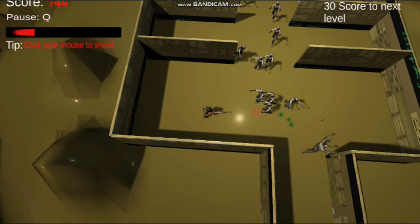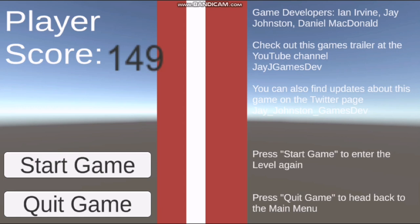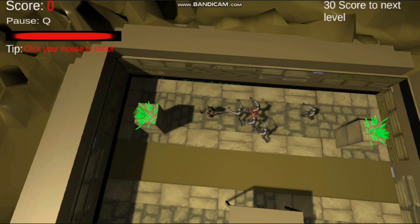There's also a health bar and tips for every level. Instead of a loading screen to tell you the tips, we have them on the interface. And here's the leaderboard telling you to start again or quit.